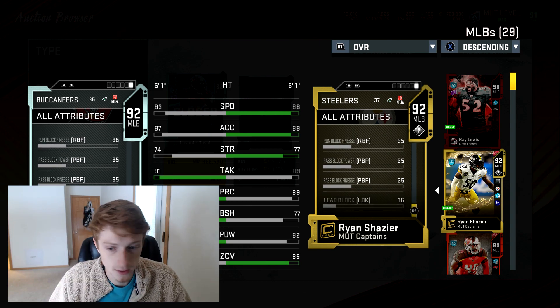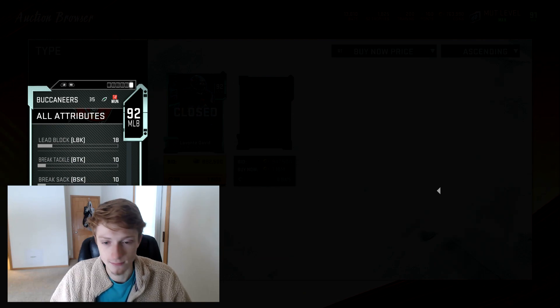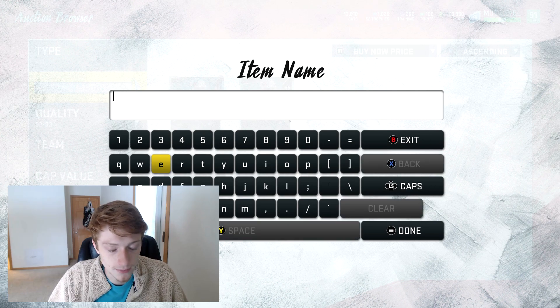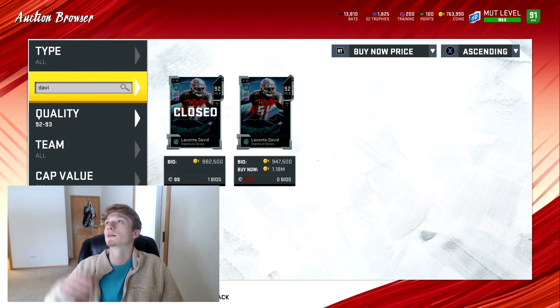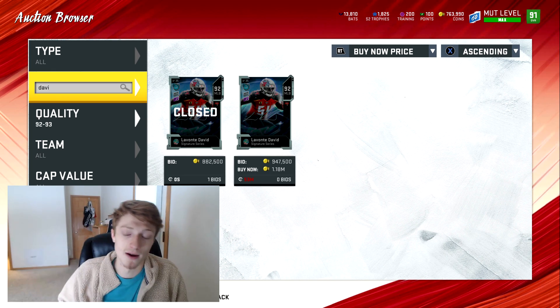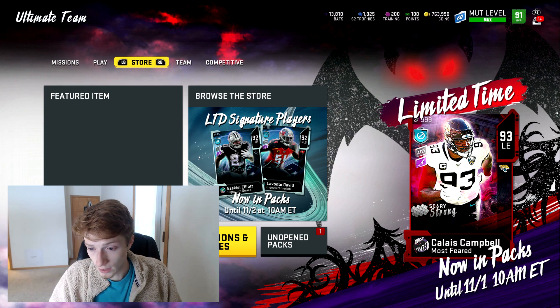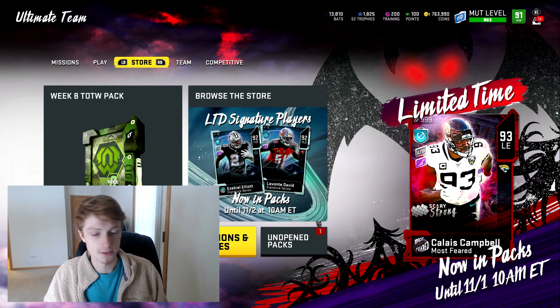The other card I want to show you guys real quick is that Most Feared card — I can't remember his name right now, I have to go look. Let's see here — Calais Campbell. I'll show him off to you guys real quick.